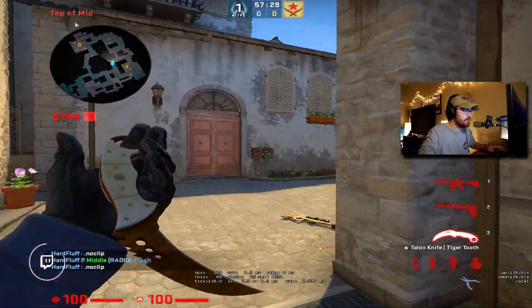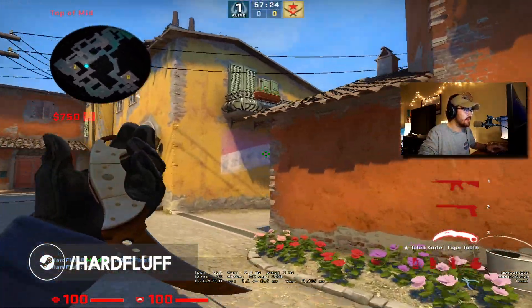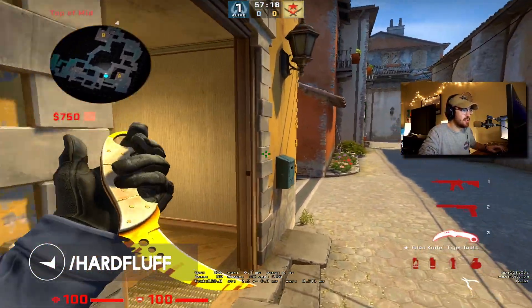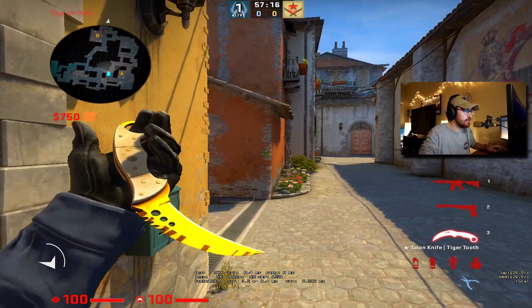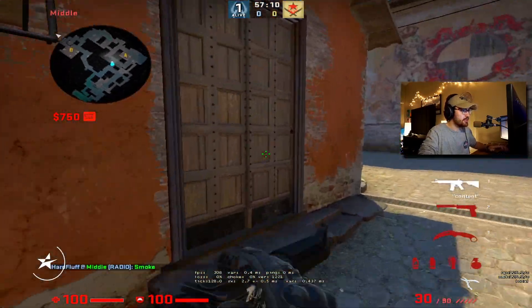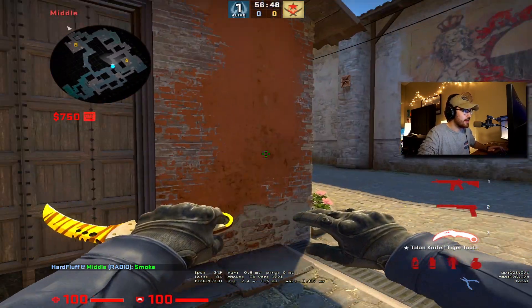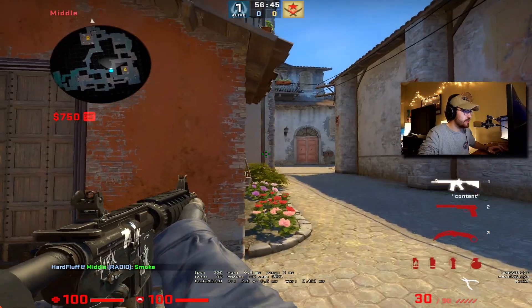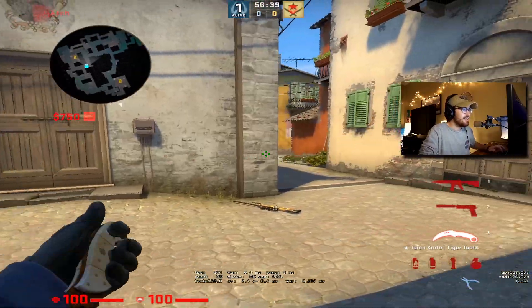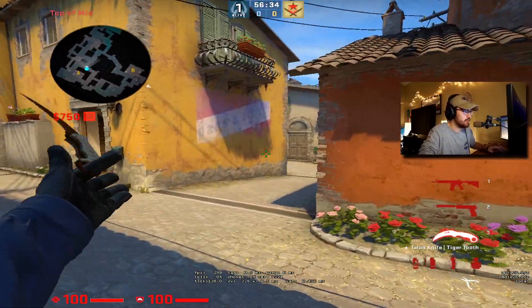In higher level games — whether it's an ESL league or pro games — it's very common that a team will flash to like top mid before they peek it. In pugs or lower level games, it's not going to be that common. You're going to have somebody that just runs up, smokes this, and maybe swings out, or even just swings out without a smoke — just jiggling for some information and going for the basic entry plan.